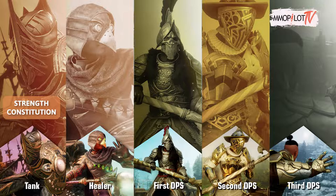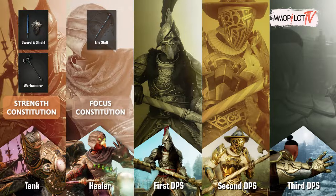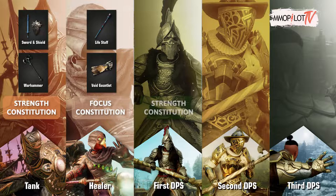For your tank, use Strength and Constitution attributes with Sword and Shield and Warhammer combination. For your healer, use Focus and Constitution attributes with Life Staff and Void Gauntlet combination. For your first DPS, use Strength and Constitution attributes with Great Axe and Warhammer combination.